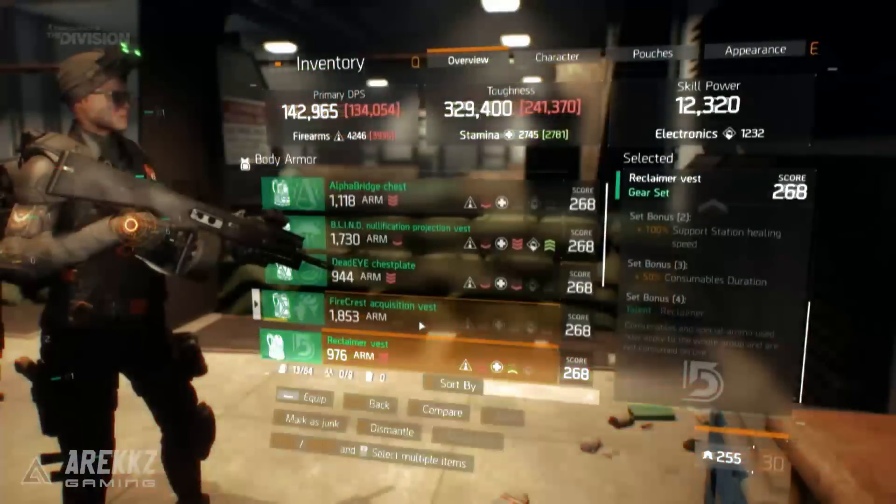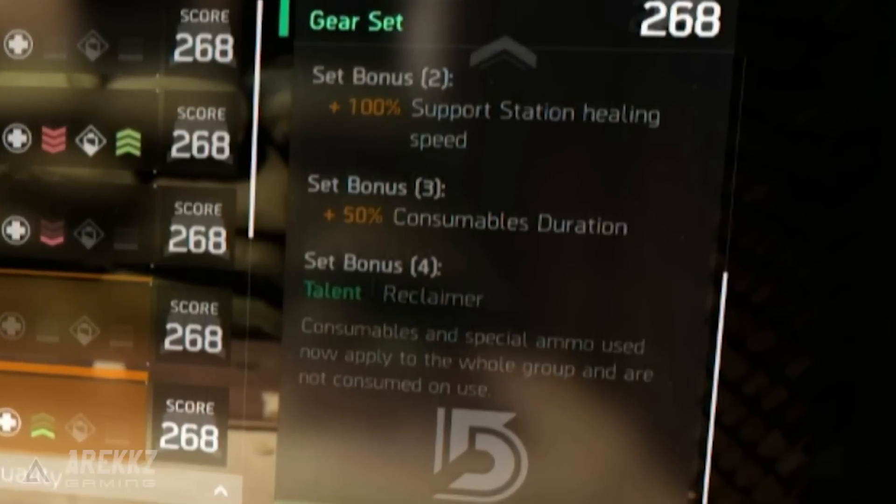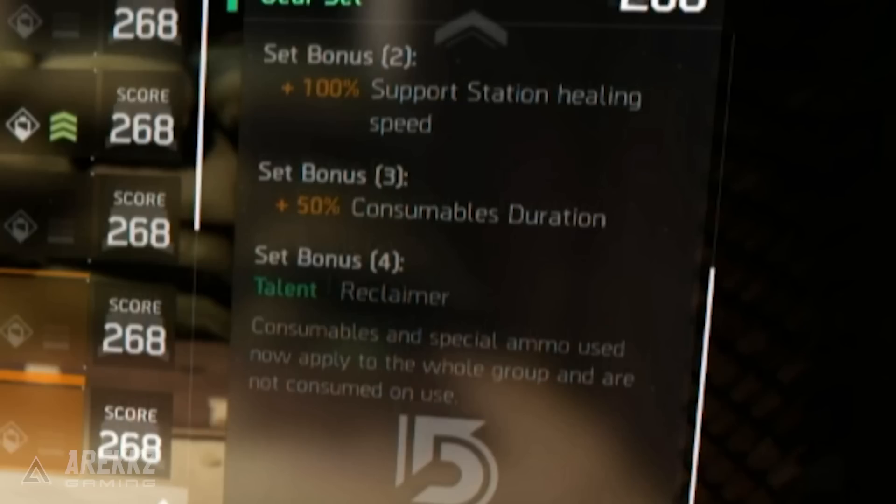The Reclaimer set is the support set. The two-piece bonus is plus 100% support station healing, the three-piece is plus 50% consumable duration, and the four-piece unique talent Reclaimer makes consumables and special ammo apply to your entire group and not be consumed upon use — essentially giving you infinite consumables, letting you be the buff bot for your team.